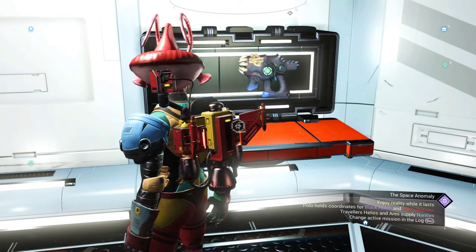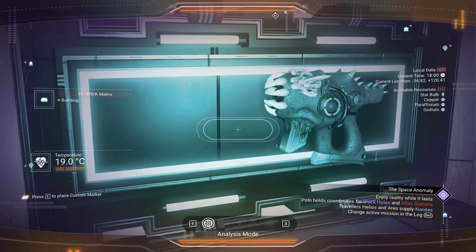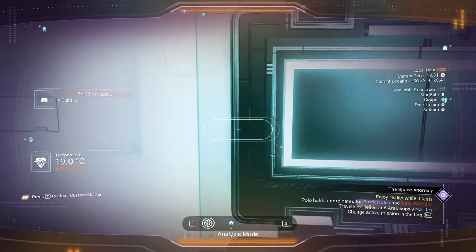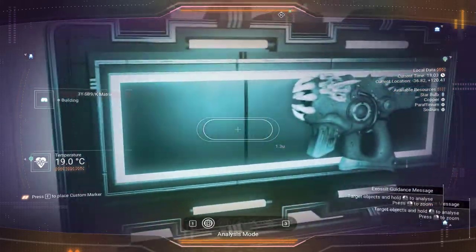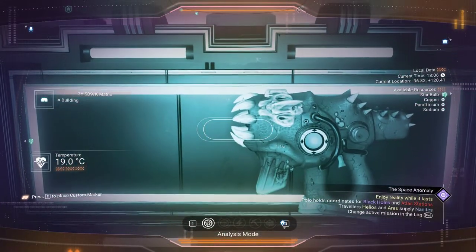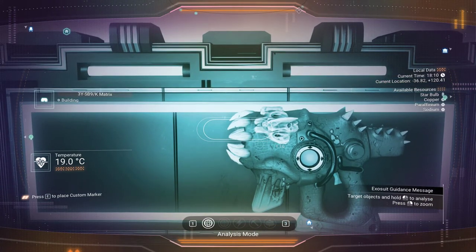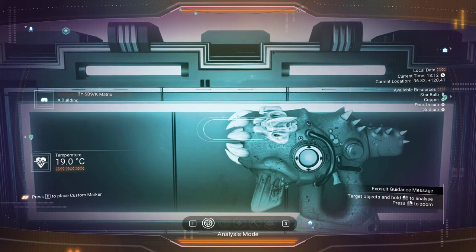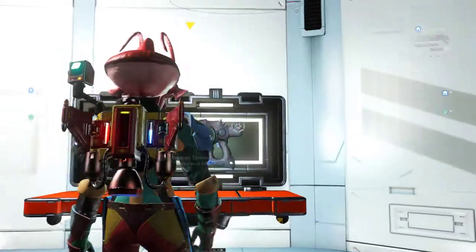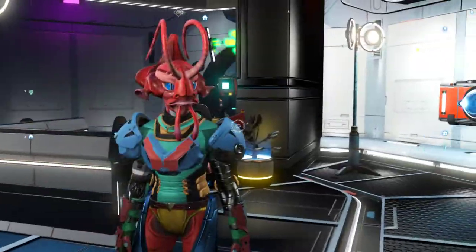I'll give you the latitude and longitude for this one. The coordinates are minus 36.82, plus 120.41. And the other one in the system — that's the S-class little pistol. The B-class that I found a while back is in the space station, and unfortunately it won't spawn as anything better than B-class. I'm pretty sure I found an A-class cabinet and checked the system when I was looking for that S-class cabinet.